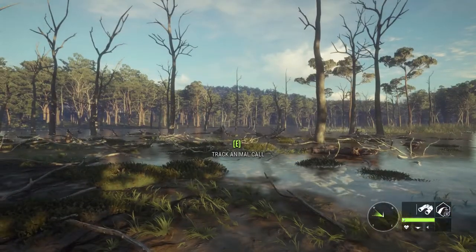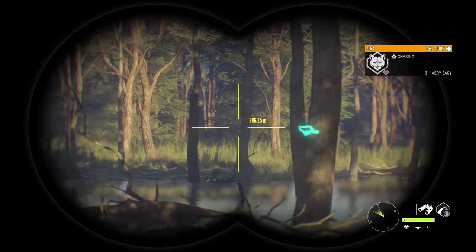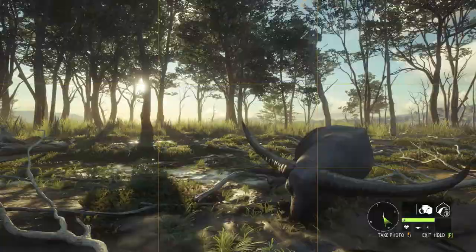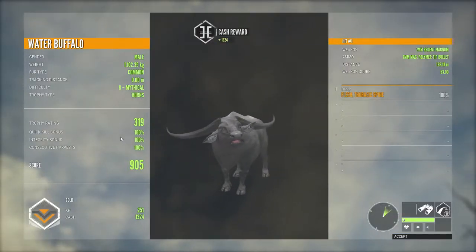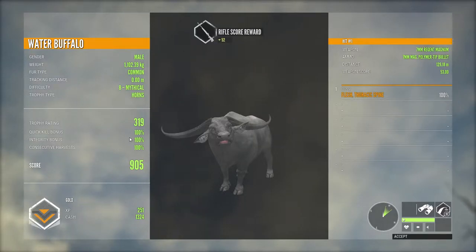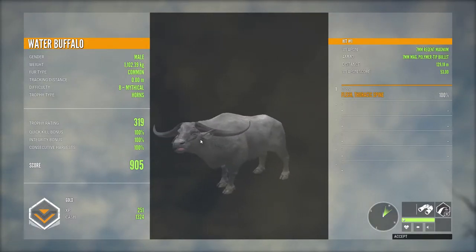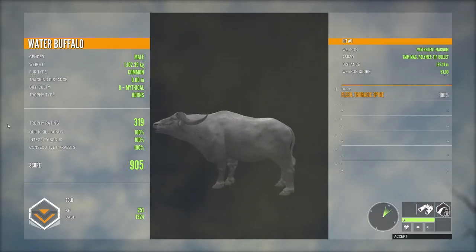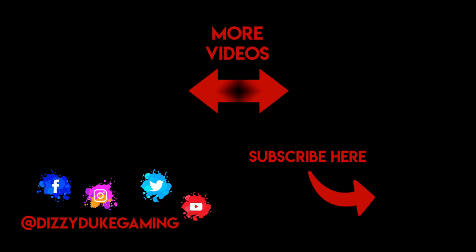We will pick that up. There is the puma scaring off the deer. Wow, that is very nice to see. And here is our water buffalo - it is a pretty big one. Let's pick him up and see what it is. It's a gold - it's a 905 water buffalo! My first buffalo and it's a big one. Weighing 1100 kilos. You shot it in the spine at 129 meters with the 7 millimeter and it walked but died eventually, pretty quick too - so that's great. So this was it for this video, like and subscribe for more Call of the Wild content, thank you for watching and I will see you again next time.